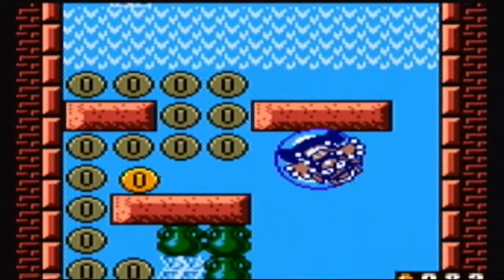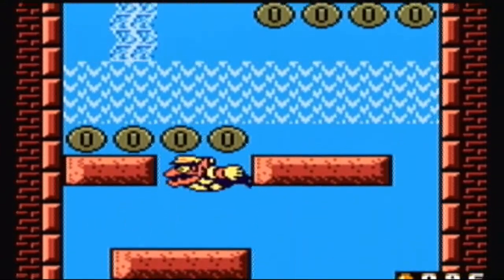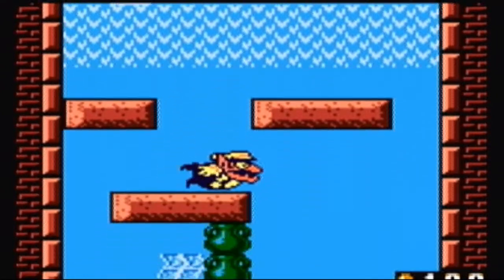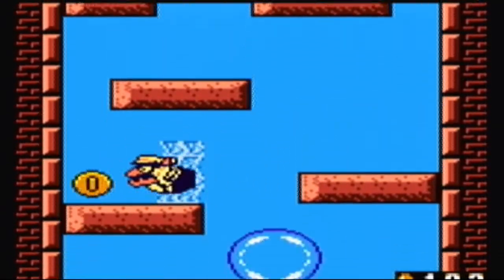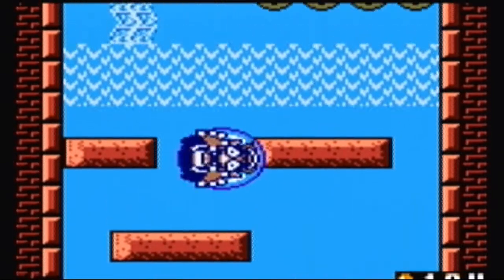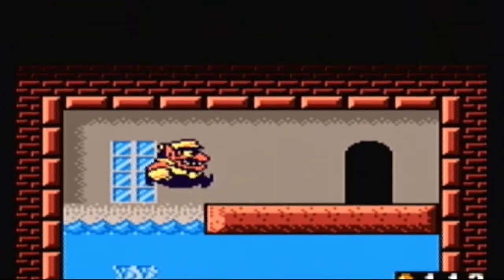You have to use these bubbles to get past this current, but I don't want to go past the current yet because I want to make things easier on myself by knocking those pots out of the way. But you know what? Screw it. There we go, that's what I wanted to do. Just becomes a lot easier if I get them all out of the way. And there you go — the bubble lets us float right past the current and we can move on.